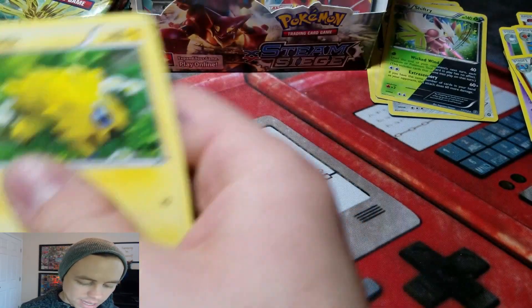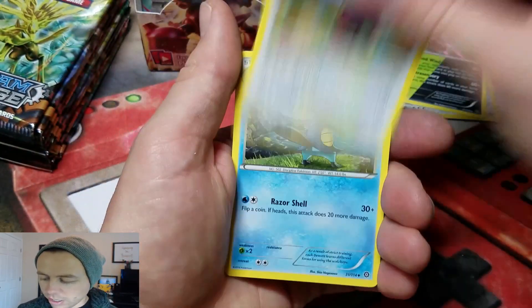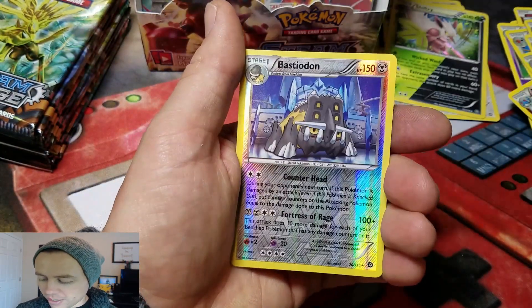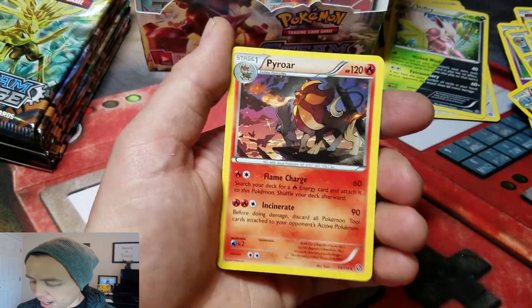I did the card trick wrong again. What is wrong with me? I'm just not used to going this fast. Next pack: Bastiodon, Bastiodon Reverse Hollow Rare, and a Pyroar Rare.